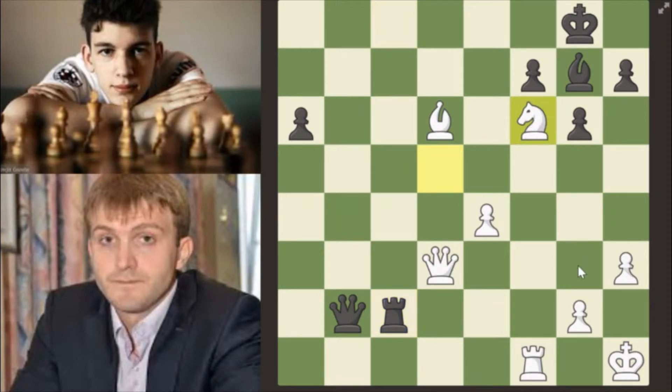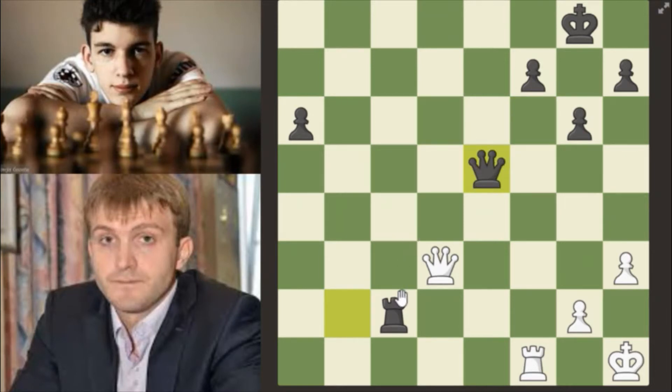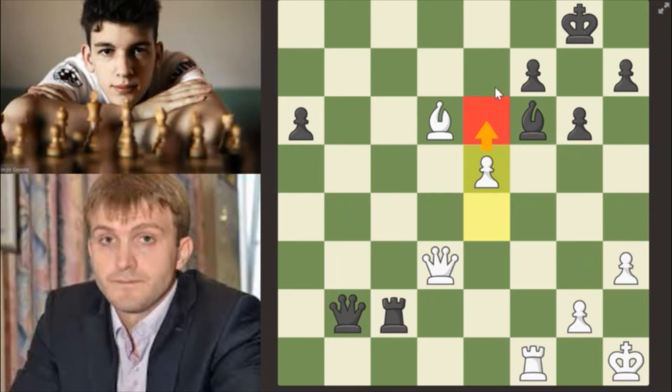Knight takes f6, bishop takes f6, and now e5. The bishop can't take on e5 because if he takes, bishop takes, queen takes, and this rook is now undefended — queen takes c2. So e5 is just a really strong move here. You just push the pawn and you're attacking f6.